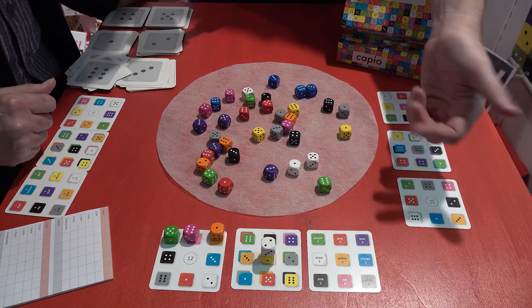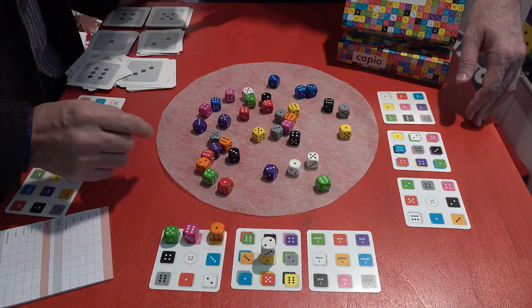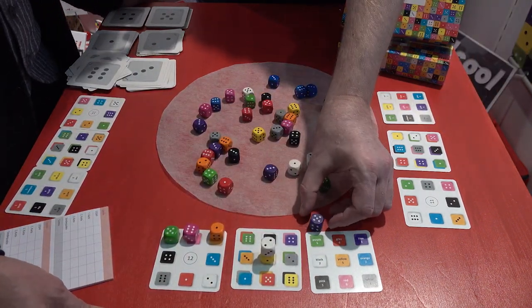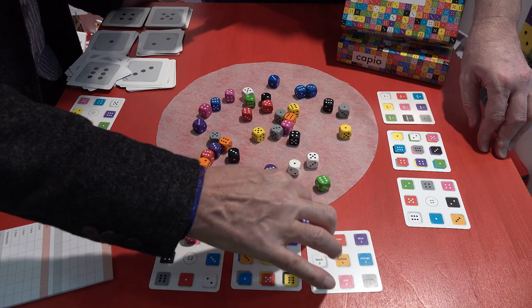Very clearly depicted. This one is tricky because you have fields corresponding with the colors of the dice, but inside the fields are printed with color words. And in one round, the color of the field is important.